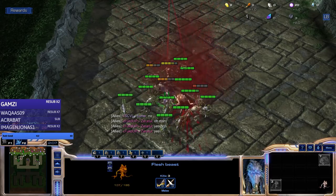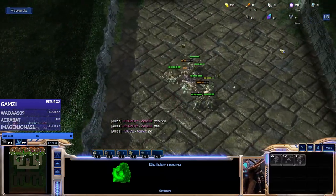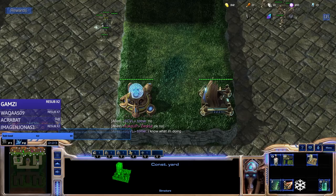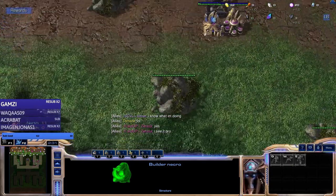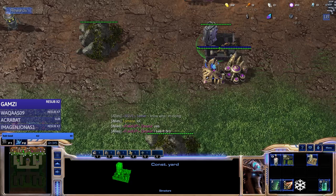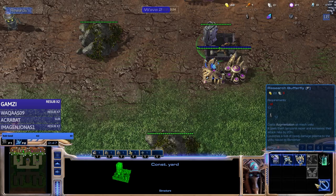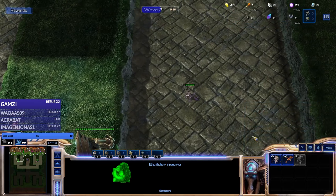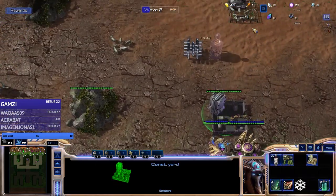We have our flesh beast who's working really hard to defend and we're gonna play with the Necro builder. To discuss the basics of the game and the win condition: late game, the game gets tough - super tough - and you cannot defend with the basic units that you get from your builder, which are like three to five units. You might even leak, but that's fine.